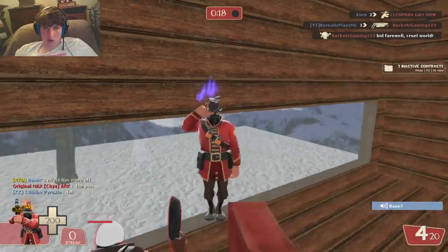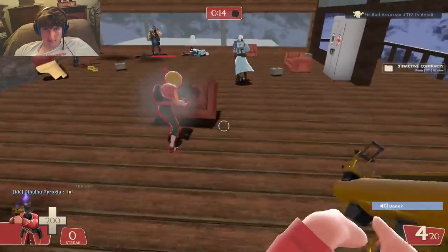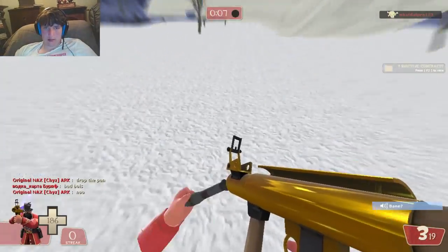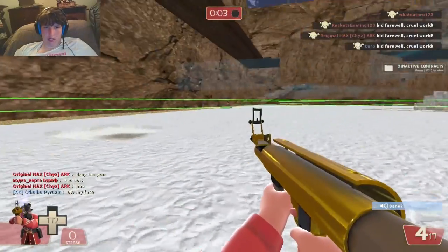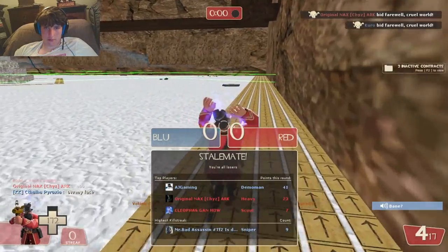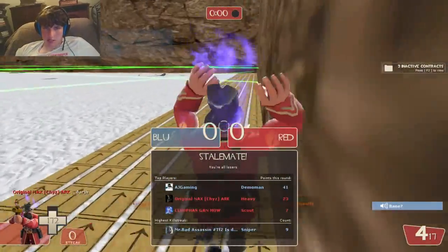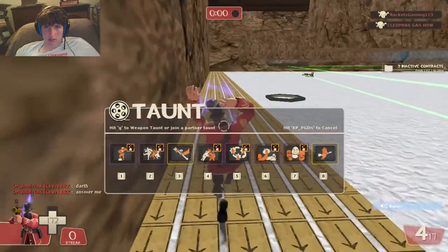First one is Starstorms in Slumber. Really nice hat. It's probably one of the really nice hats. I will not tolerate builder on my team. Basically, Starstorms in Slumber looks really good. I wouldn't say as good as the green one.